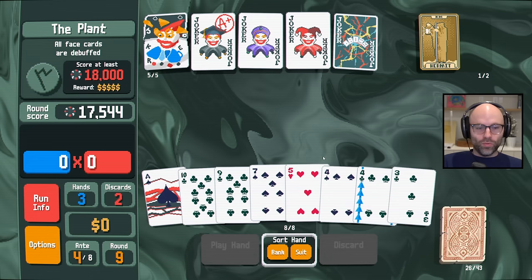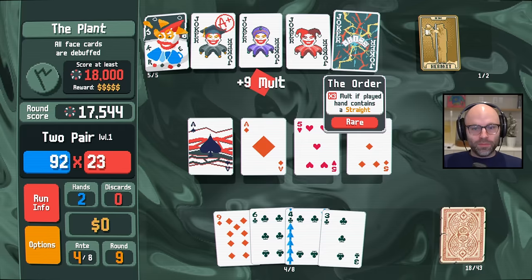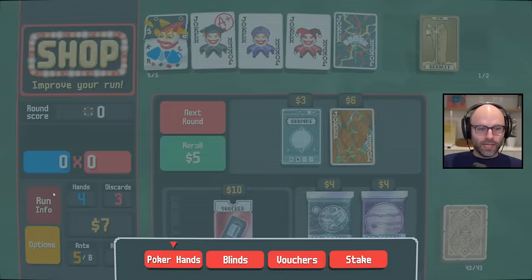I really thought we were going to get there in one, but it's not a huge deal. This is really good. I wouldn't say we're cruising, but I'm at least more confident than I was before we had Fortune Teller, because it's ten mult that's then getting multiplied by three in most circumstances. Plus none of our jokers are eternal, which actually kind of owns.